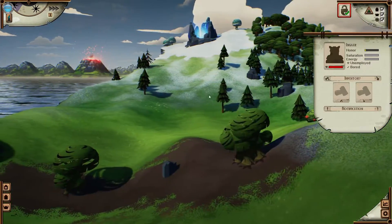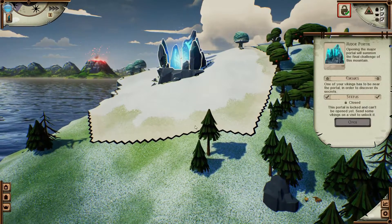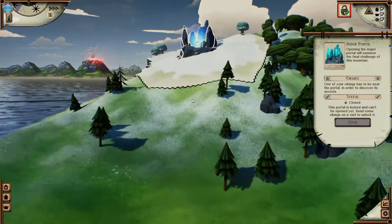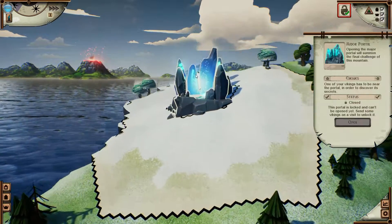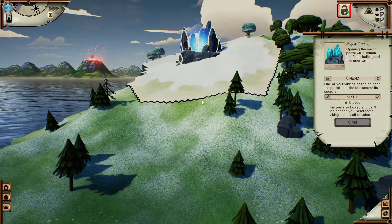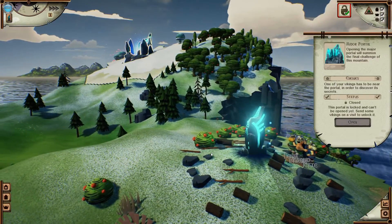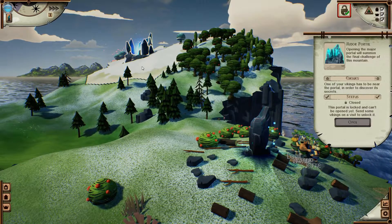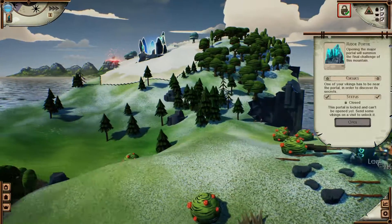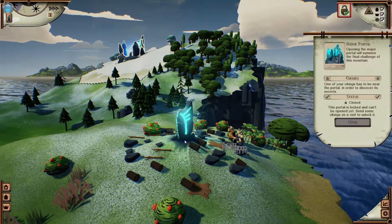I have a Viking named Booby but he hasn't spawned yet. First thing I notice is the resource names — we're gathering wood and stuff. This is the portal: it needs to be opened once one of your Vikings discovers it. Since you can't right-click a Viking to go there, you need to build something nearby. In order to progress we need to open the portal and then defeat or appease whatever comes from inside.